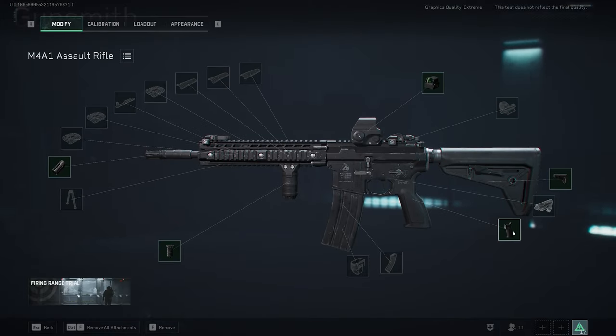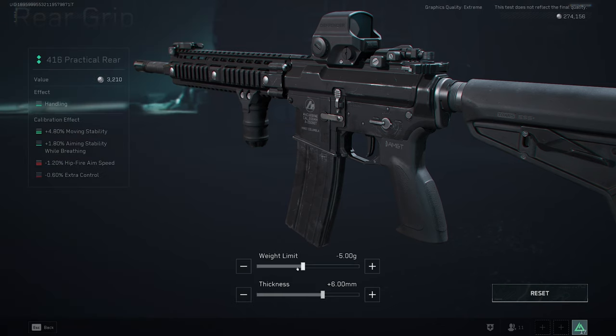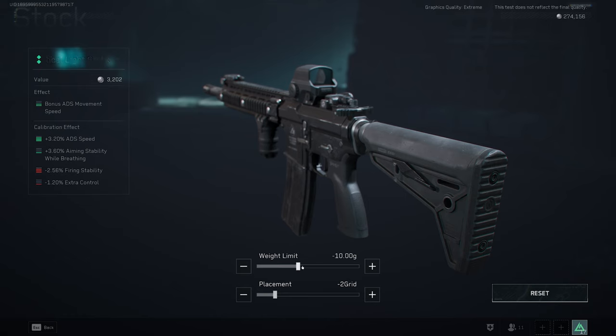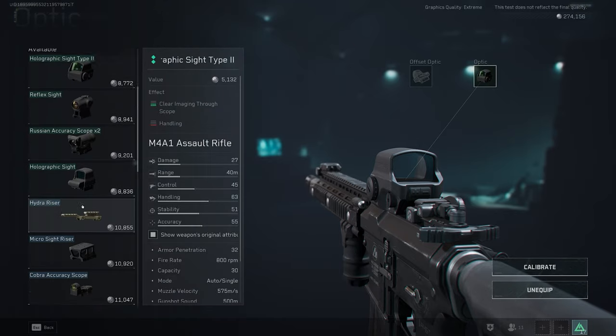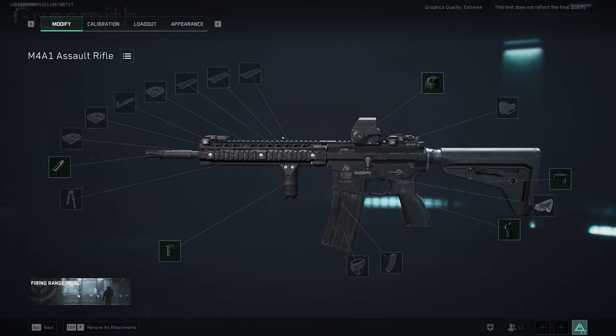If you want a mag pouch you can grab that. For the pistol grip, go with the 416 practical grip. Drop the weight limit down just a little bit — we want movement stability, aiming stability, and bump the thickness up. For the stock, drop the weight limit to negative 10 to buff those stats, and move the placement to negative 2. These changes give you good close-quarter statistics. The sight is personal preference — I like the Type 2 holographic and don't change its calibration.